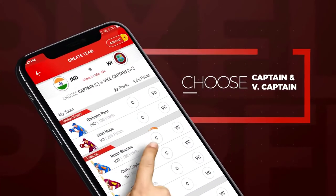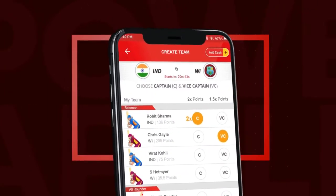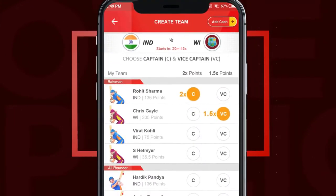Once you select your team, choose the captain and a vice captain. The captain earns twice the points they score, and the vice captain earns 1.5 times the total points scored by them.